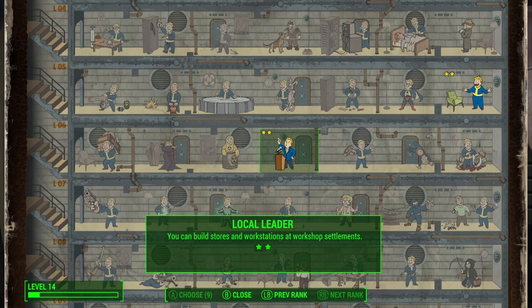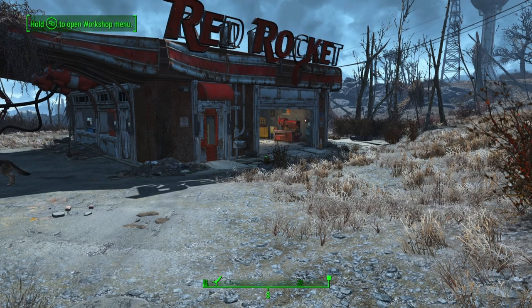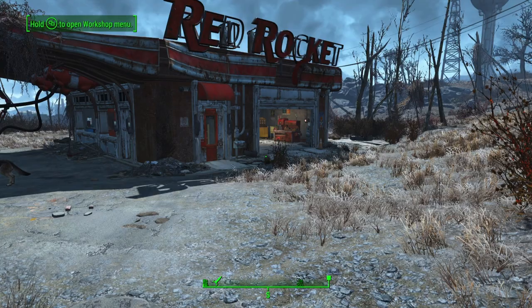In order to perform this glitch, you will need the second rank in the Local Leader perk. This means that you will need to have a Charisma skill of at least 6 and you will need to be at least level 14 in order to meet the requirements to perform this glitch. Once you have two ranks in the Local Leader perk,